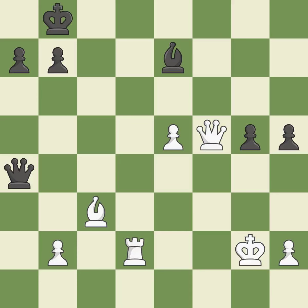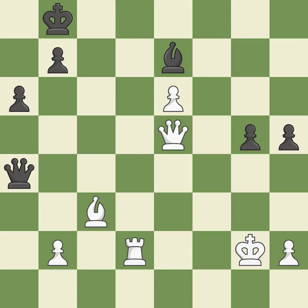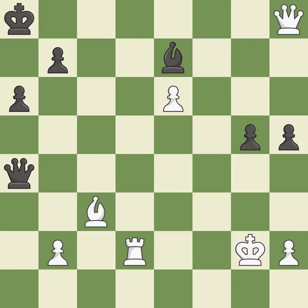This steps away from the checking queen — it is excellent. This pushes a passed pawn — it is excellent. One of the best moves — it is excellent. This is the way to win a queen — it is excellent. This steps away from the checking queen — it is excellent. This creates a threat to win a pawn — it is best. This evades the check from the queen — it is best. This offers an equal trade of pieces — it is excellent.